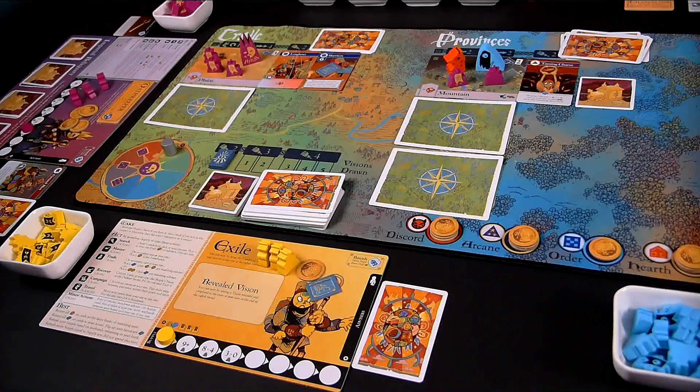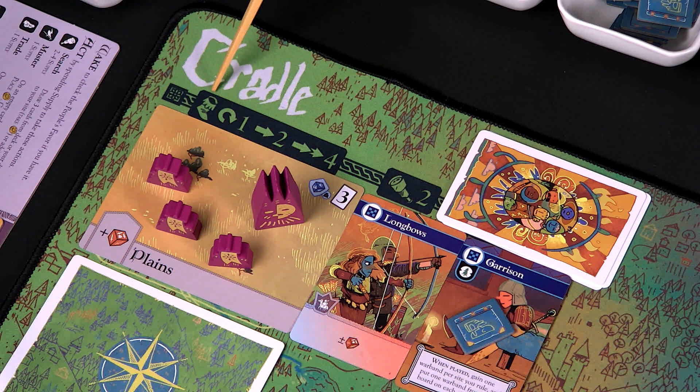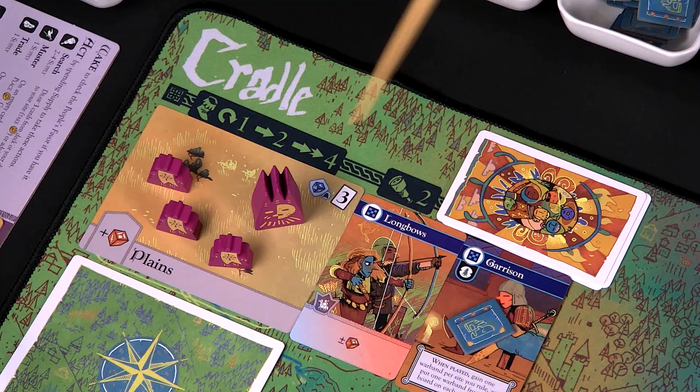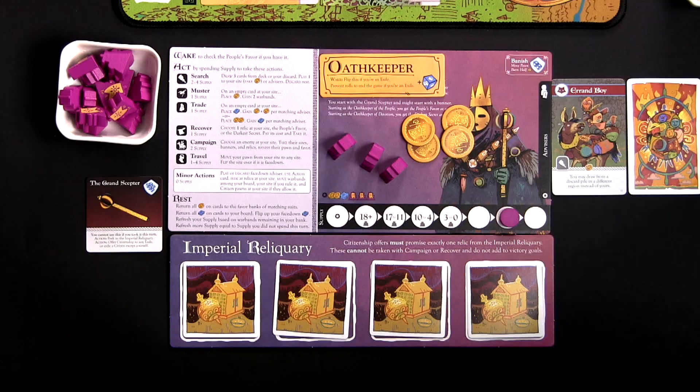The next action is a travel action — the Chancellor moves its pawn one space down in the Cradle region. The travel costs are listed on the region: traveling to another site within this region costs one supply, traveling to a site in the Provinces costs two supply, and going all the way to the Hinterlands costs four supply. We move the marker one space to the right since the Chancellor is just traveling within this region, then flip over the new site — that's Lush Coast — and move the Chancellor's pawn there.